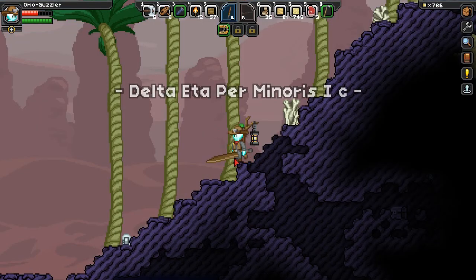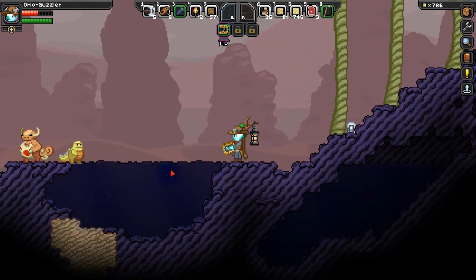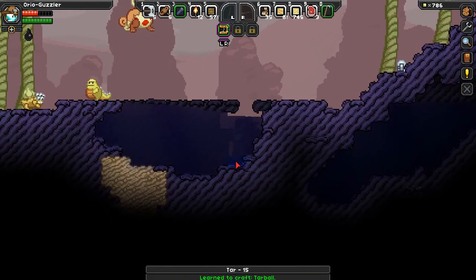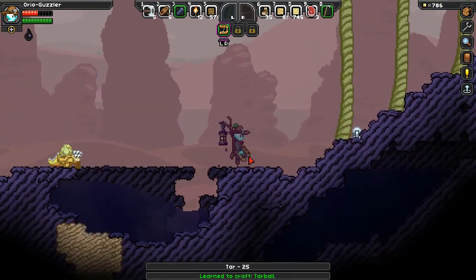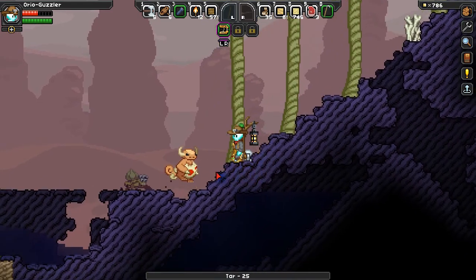Right away this is really good news because we started in a tar biome. We learned to craft tar ball, and I'm actually digging from the back of the area so I accidentally just drained all the tar — or all the oil — from there. That's too bad.